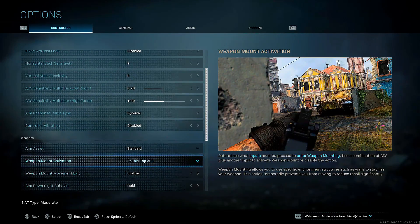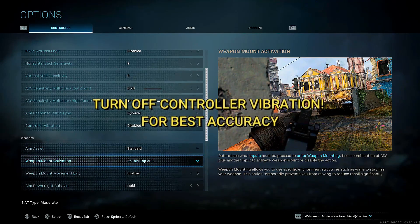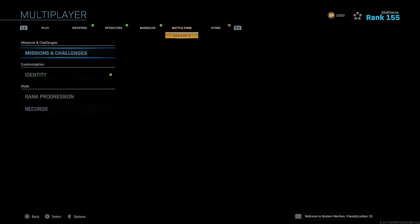When we played Modern Warfare, I would stick around a 6 to 12 sensitivity. Anything lower than that and you just have a hard time trying to turn on somebody. You want to be able to move as fast as possible. I got dynamic response curve and aim assist on standard.